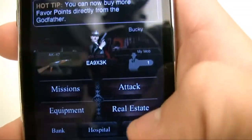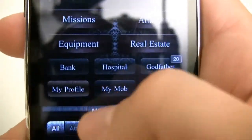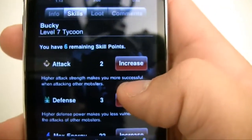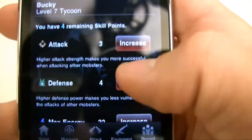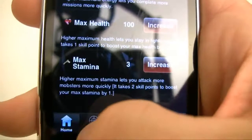Now if you go to your Profile right here, this is where it shows the attack and defense I was talking about. I have six skill points so I can go ahead and increase my attack or increase my defense if I want to. This will help me for fighting. This is where you can increase all your attributes — again self-explanatory, not too confusing.